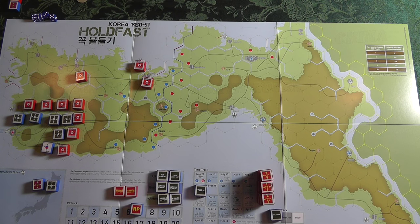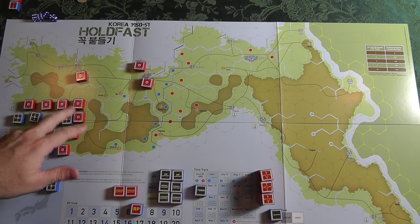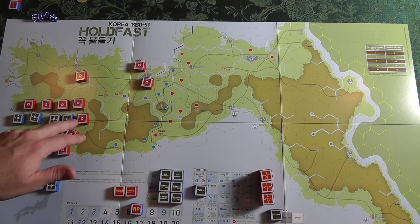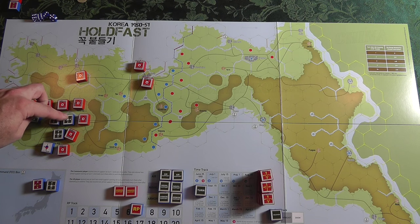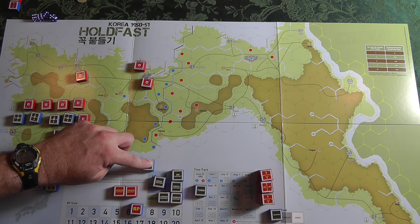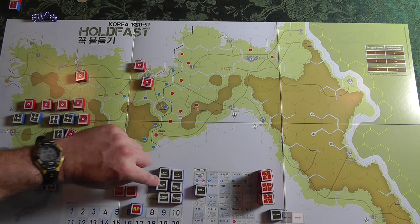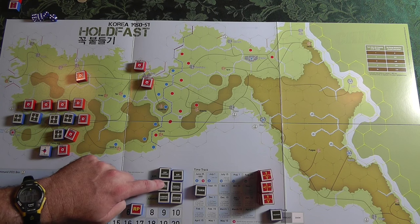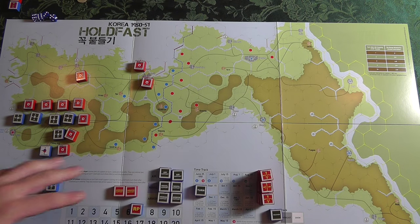When you come in attacking, you can also dedicate resources to the battle. When you roll dice — like these three are attacking — you add up your dice, subtract terrain modifiers, and combat is simultaneous. You hit on fives and sixes. You can also allocate resource blocks: the UN has air superiority — throw in one of these blocks for an extra two dice automatically, attack or defense. Naval has to be used on a shoreline, attack or defense. Armor is only used on attack and cannot be used in the mountains — as you can see, most of the map is brown mountains, so it's not too useful in this game.